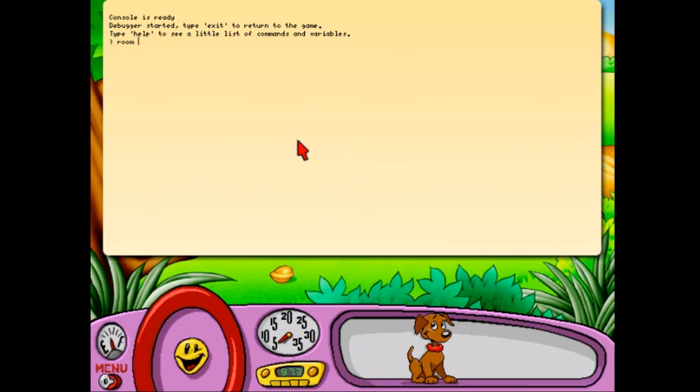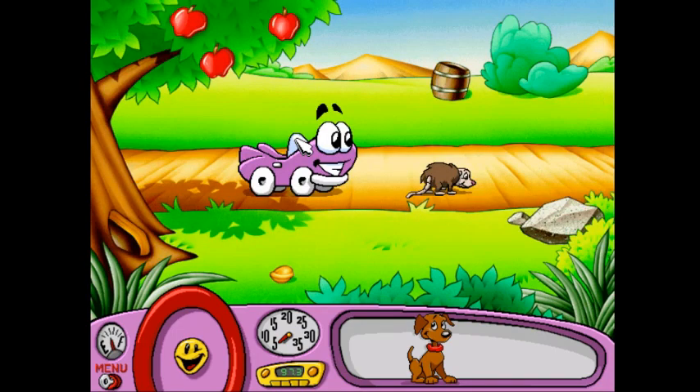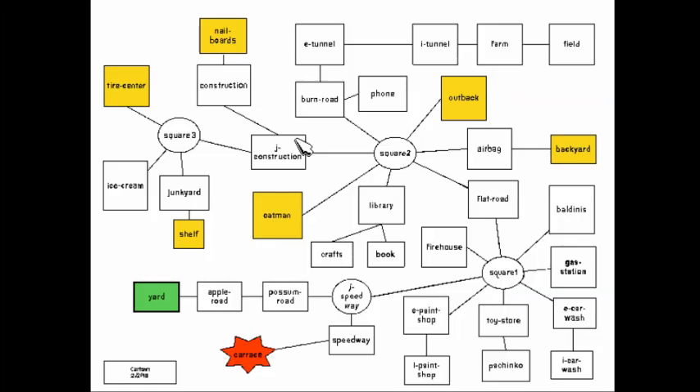There are two special rooms to keep in mind. The first one is room 15. If we go to room 15, it brings us up to a special debugger menu which allows us to go anywhere in the game. What I like is it's actually laid out in the same pathway. So you've got the yard you start in, the apple road, the possum road, that's the speedway junction, the speedway — that's the car race that you can jump to right now.